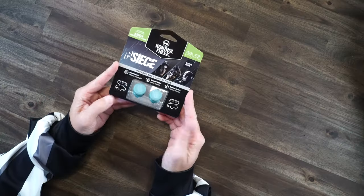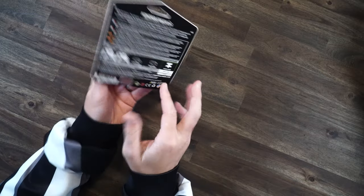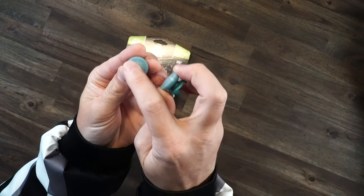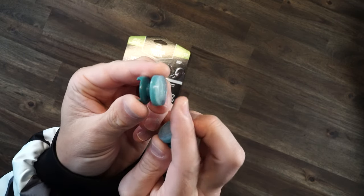And next up, we have the Control Freak thumbsticks. As you see, it's a Siege design — you got a couple of operators right there, sticking with that blue ice theme. Outside of the box, it's like clear see-through with the Six logo on the front, and then it turns into that blue on the bottom. These pretty much raise your thumbsticks for first-person shooters. I play Rainbow Six on PC so I really don't use these. And this is what we will be giving away — just leave your favorite Rainbow Six operator down in the comments, and we'll pick the winner within a week for these Control Freak thumbsticks.